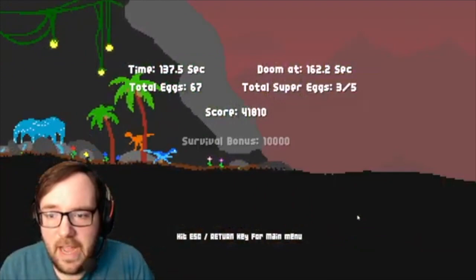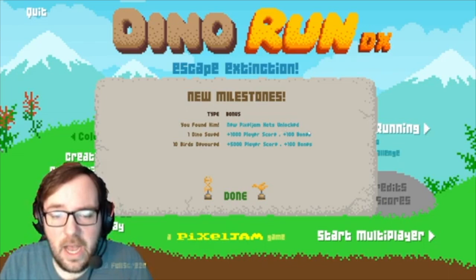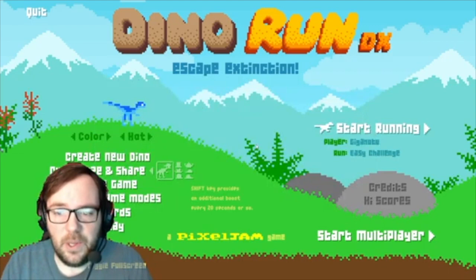And we got — you found him! New Pixel Jam hats unlocked. One dino saved, a thousand player score, a hundred bones, and ten birds devoured. That was fun! Let's up the difficulty a little bit — let's try this on medium.